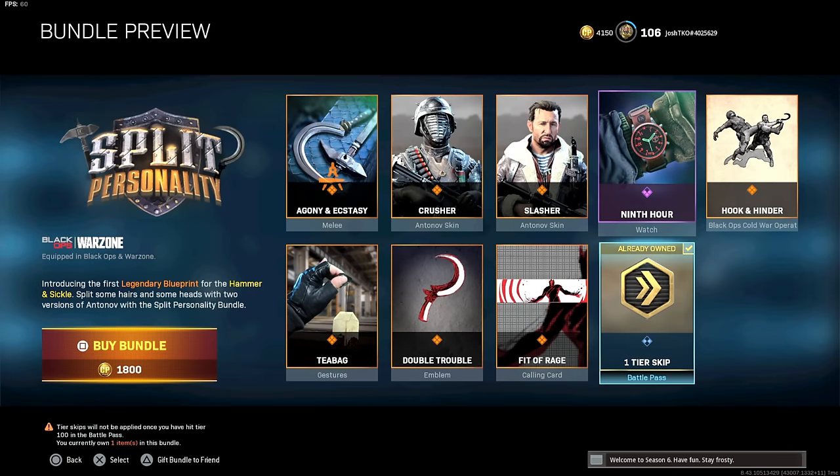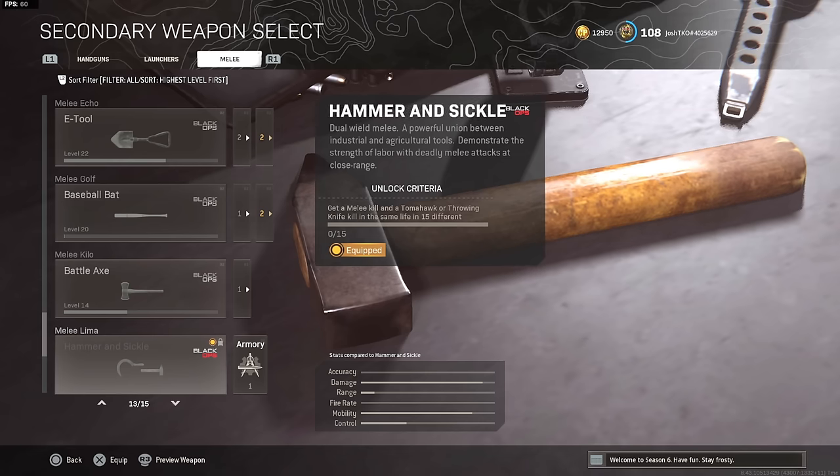The bundle is called the Split Personality bundle. You get the melee weapon blueprint called the Agony and Ecstasy, two Antonov skins, a watch, an execution called the Hook and Hinder — which uses the same melee weapons you actually end up getting — so it's the same thing as the hook and the sickle. You also get the Tea Bag gesture and a couple other cosmetic items.